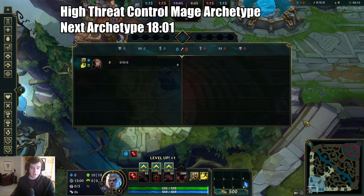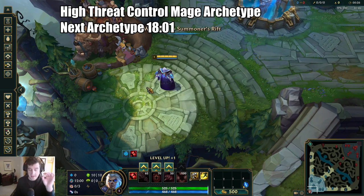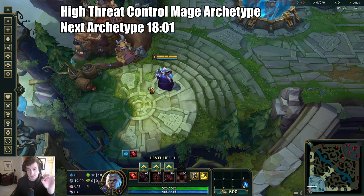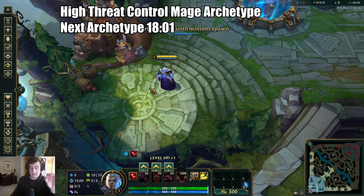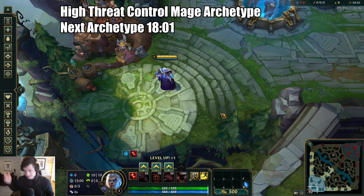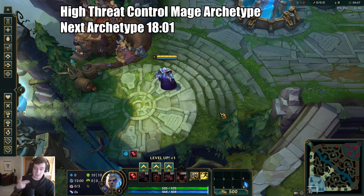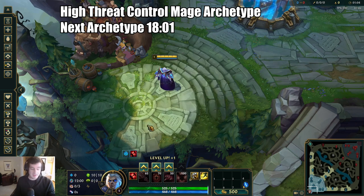Getting into some higher-threat control mages — this could include things like Syndra or Anivia that have a lot of all-in pressure that can kill you pretty easily. The biggest change I make in these matchups is I don't go Conqueror or Electrocute when I have a ganking jungler — maybe something like a Nunu or Xin Zhao throwing out highly effective early ganks. This is when I go Glacial Augment into high-threat immobile control mages, especially when it's unlikely you can kill them in a 1v1 without chasing them down on the Glacial slow with your ultimate.